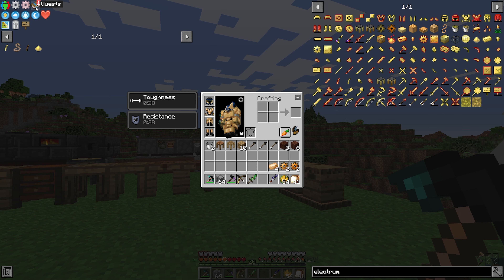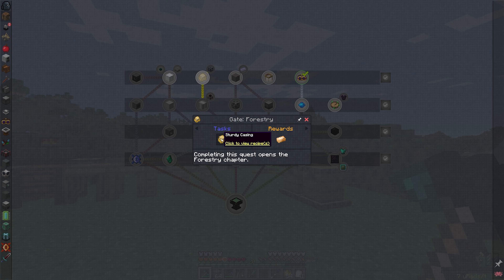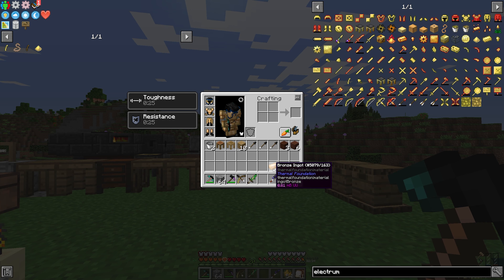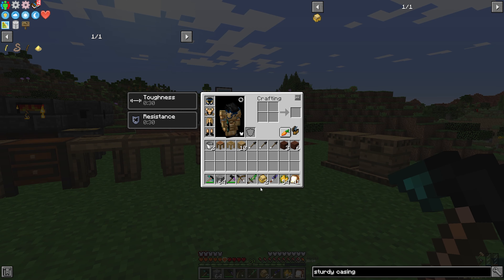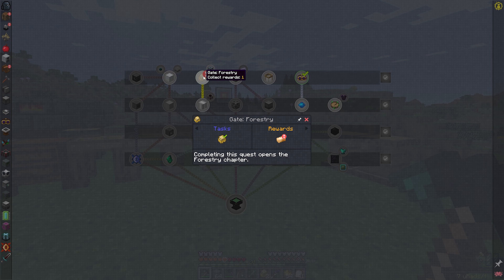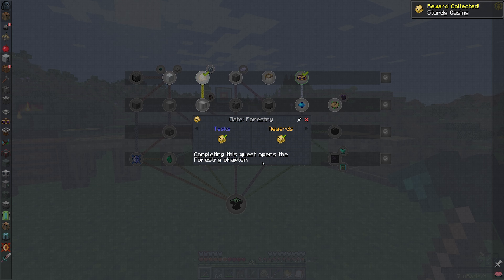Let's take a look at the quest book. This gate opens up the chapter of Forestry and requires crafting a sturdy casing. I actually had enough material to craft some bronze gear and copper gear, which is enough for the sturdy casing. With the sturdy casing crafted, let's complete the Forestry quest and claim a reward — I'll take more sturdy casings.